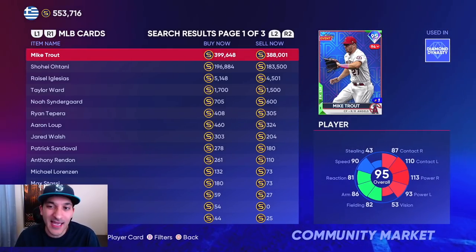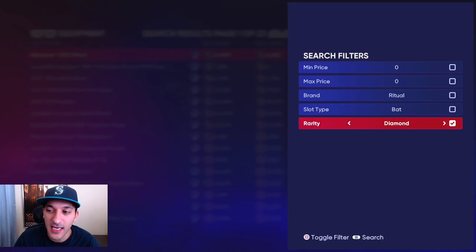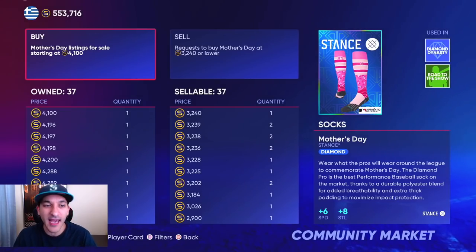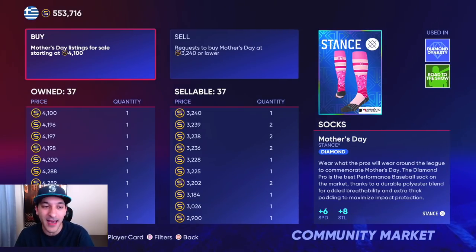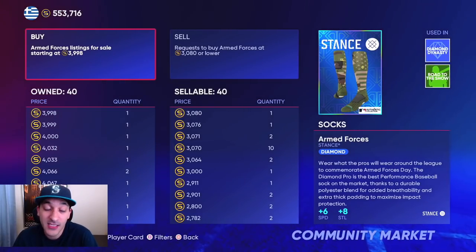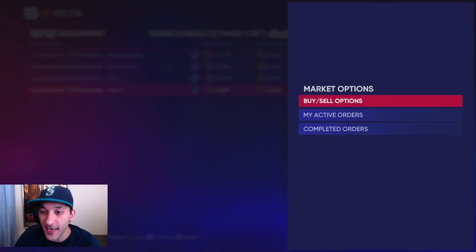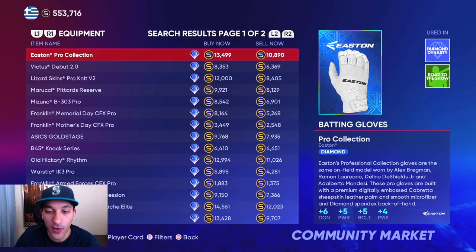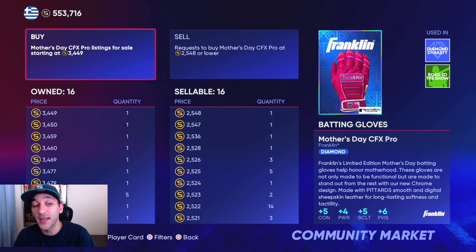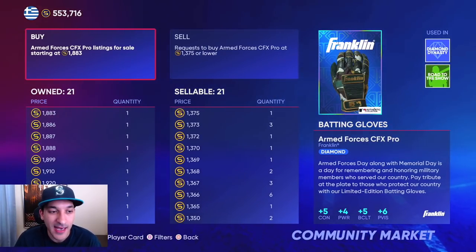We need Mike Trout — we'll probably put in an order for him today. For our equipment investments: we have diamond socks, around 60 of them, selling at 5k — want to wait for them to get back to 5k before selling more. The arm force socks are at 4k, the most they've been, so we can start selling. Back grips are at 3.8k and going up — we have 50 of those. Mother's Day batting gloves at 3.4k and going up, and arm force batting gloves at 1.8k with 21 of those.